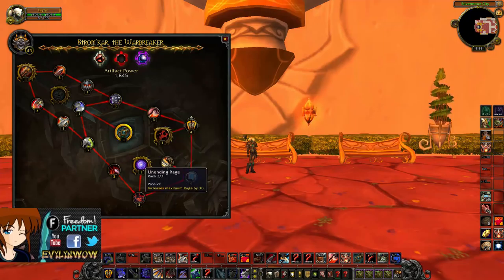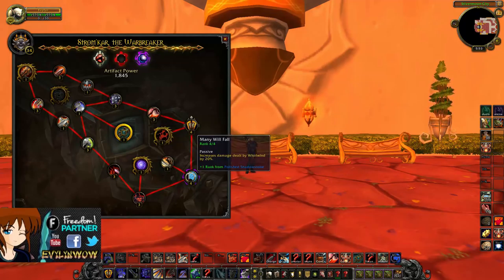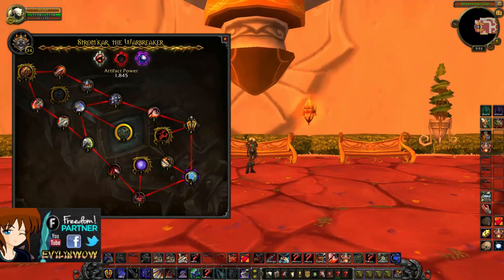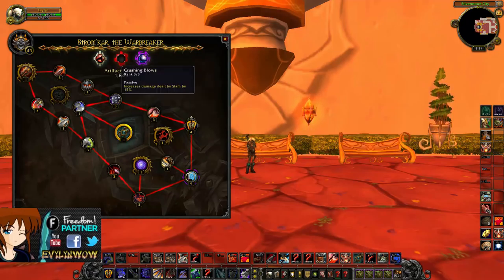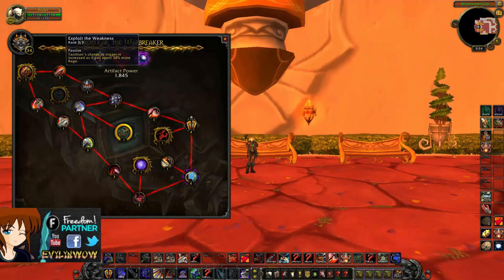For the rage path, go to Void Cleave first, giving 30 more rage — not too bad. Then pick up Void Cleave's secondary effect, striking multiple targets for damage. Many of the Fall increases Whirlwind damage by 15%, really nice. You can additionally go into Focus in Battle for more Bladestorm damage. Then make your way to Precise Strikes, which reduces the cost of Mortal Strike and Execute — really nice. Then go to Bludgeon of Zakuun for more shadow damage on attacks when you activate Battle Cry. Then Tactical Advance gives 3% increased armor and parry for four seconds when you leap into targets. Finally, work up to Exploit the Weakness to increase Tactician's proc chance by 3% more.